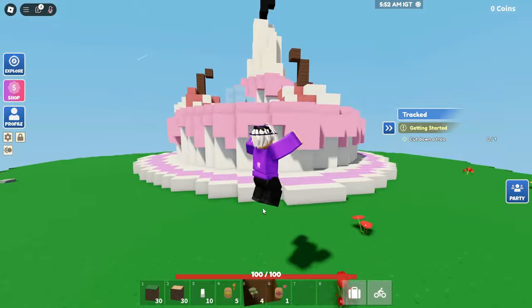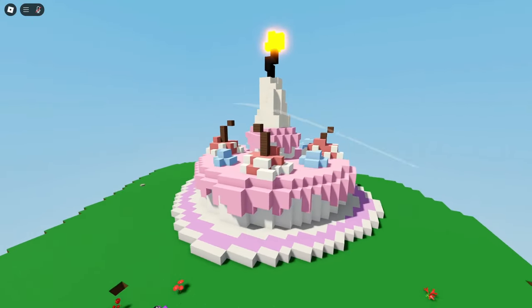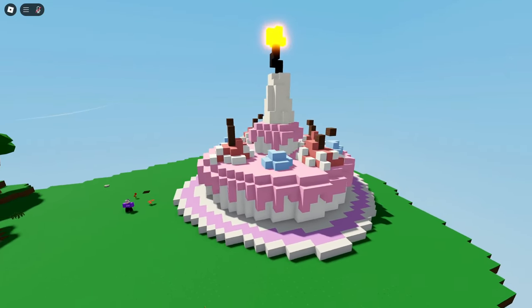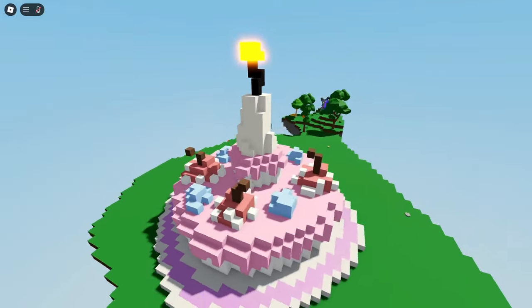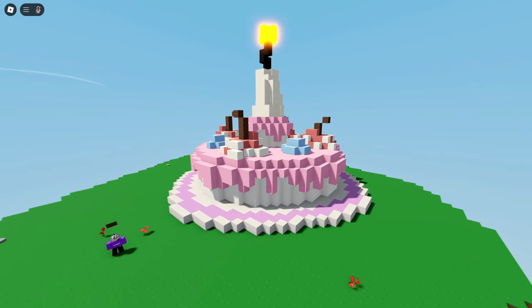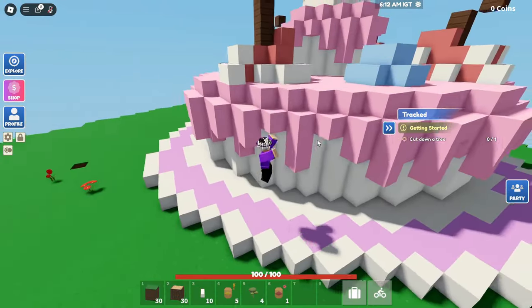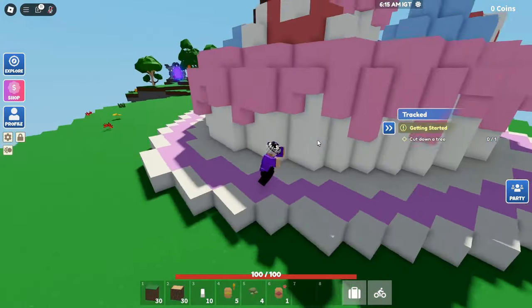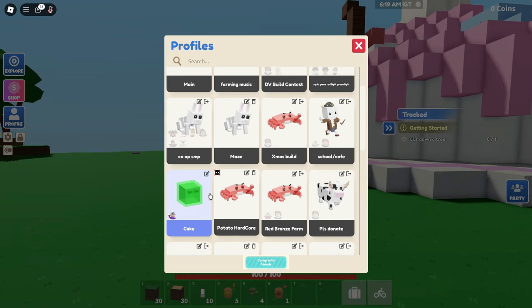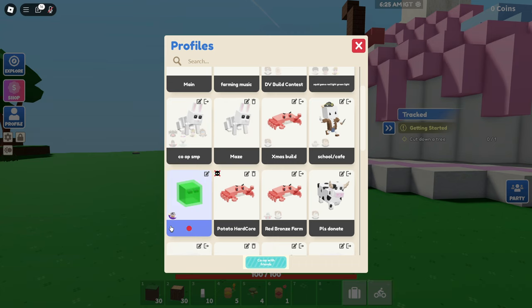We're going to go to the Cake save slot. It's exactly what I thought — just a little cake I built because I was bored for the Islands third or second year anniversary. I think it's pretty cool. I'll get one last glimpse of it and then I'm going to delete this. There's nothing on this save slot but the cake. I'm going to name it with a red emoji so when I come back through at the end I can delete it.